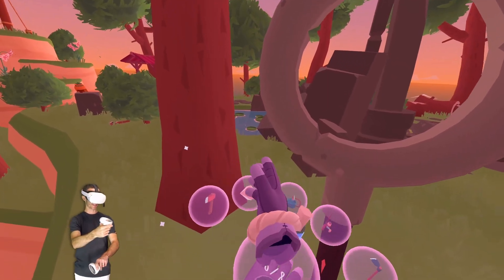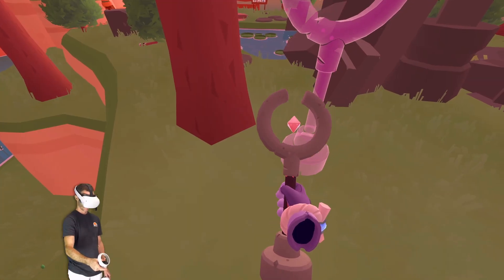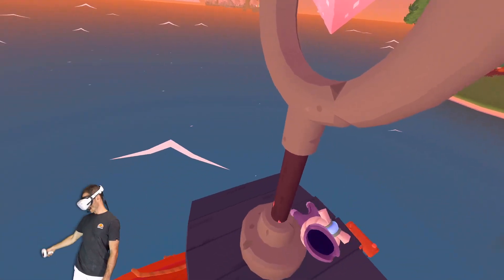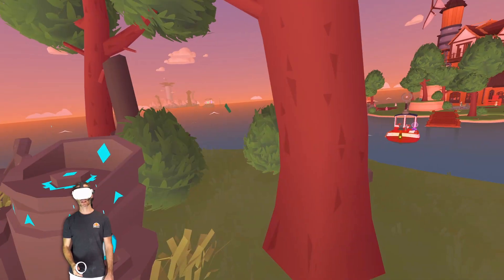Back over here where I placed down this little teleporter. I'm going to chuck that in there. Now, this thing should be powered, right? Is it powered? There's no like things coming out of it. Maybe. Ah yes — where am I going to get more of those?